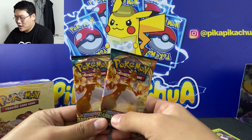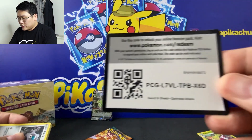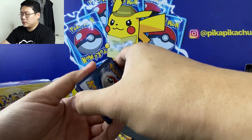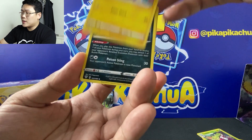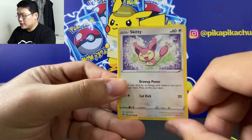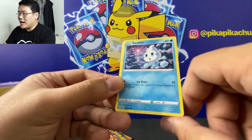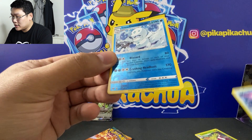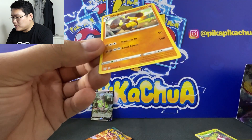Charizard pack has them good cards hopefully. I'll open this one first. Code card. Fighting energy, a Furret, Flaaffy, we have an Amoonguss, Clefairy, Skitty, Pansage, Golett, we have Vanillite — so Vanillite evolves to Vanilluxe, you see — a Galarian Darmanitan reverse rare, nice, and a Diggersby regular rare.